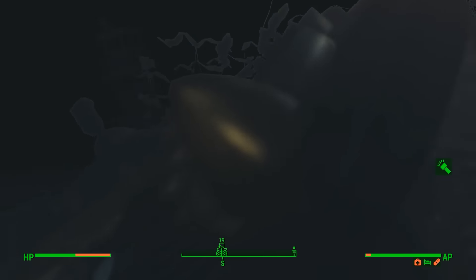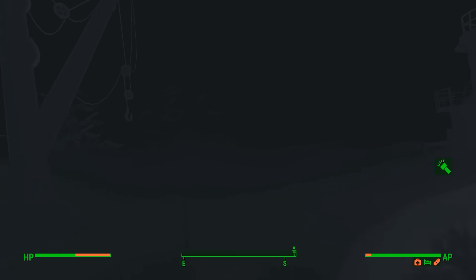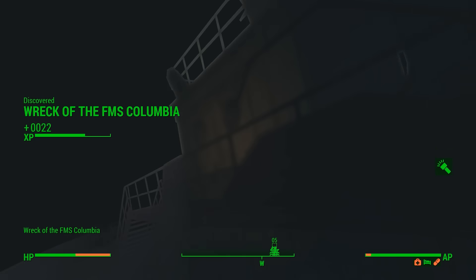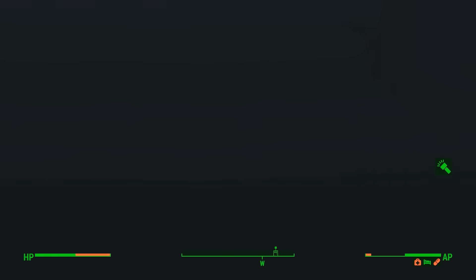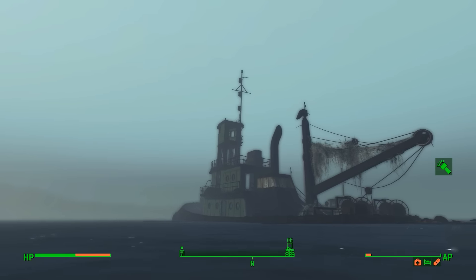Let's try again. Maybe we need to get Aqua Boy level two. That looks like a wrecked vertebird - yeah it's a vertebird. God it's hard to see. This is a big-ass ship. We found the Columbia again - let's go back up. So maybe the biological weapon is in the cargo hold. There's nothing I have that can give me water breathing.